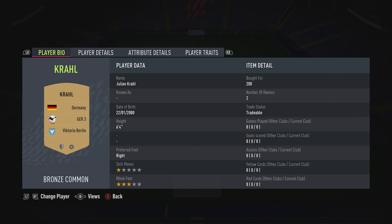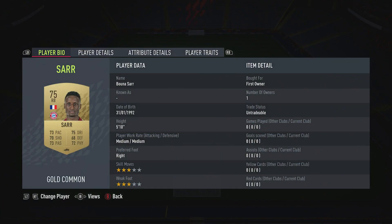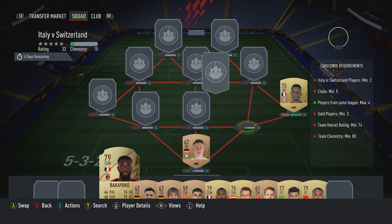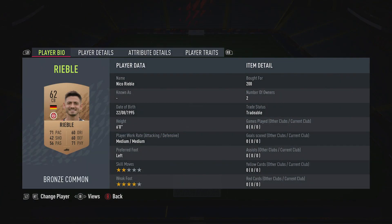In gold, we've got Julian Kral for 200 — plays for Victoria Berlin in the German third league and is German. The right wing back is Bull Nassar, you should be able to get him for 700 — plays for Bayern in the Bundesliga and is French. The centre back on the right, it's Timo Bacchiocco, pulled for 700, plays for Milan in the Italian first league and is French.